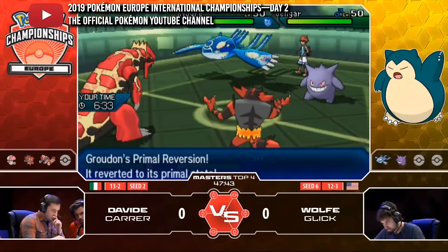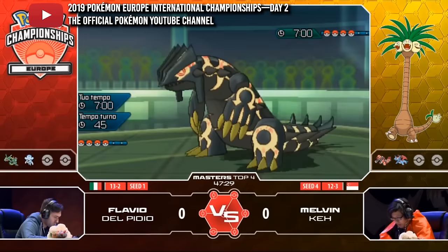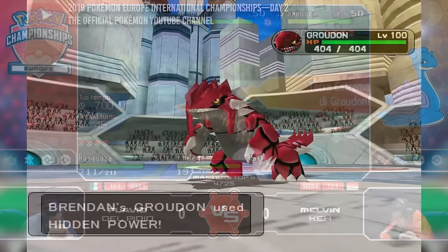As for the upcoming Ultra Series, Primal Groudon will finally be allowed and be fully unleashed, likely with a set consisting of Protect, Swords Dance, and its STABs with heavy emphasis on bulk, and its dominance is fully expected — though there's always room to be surprised.